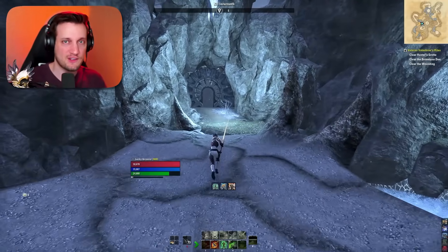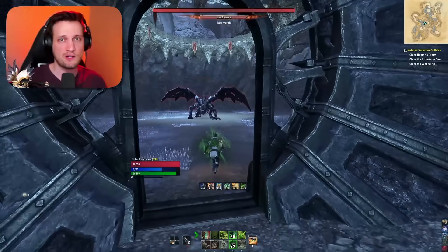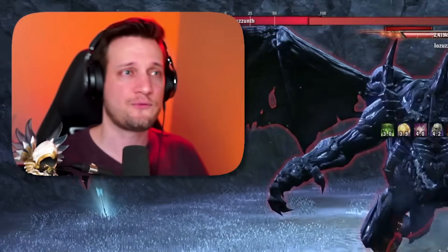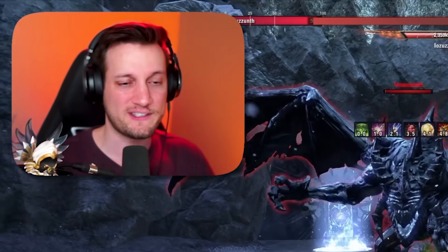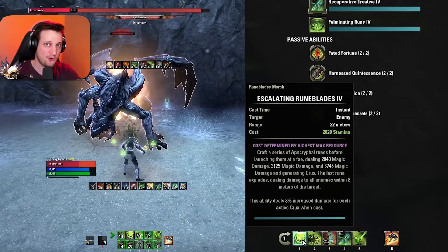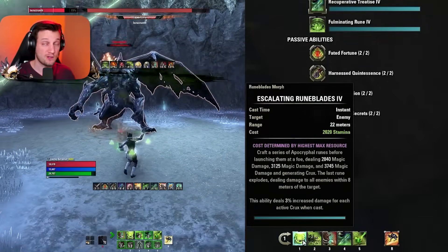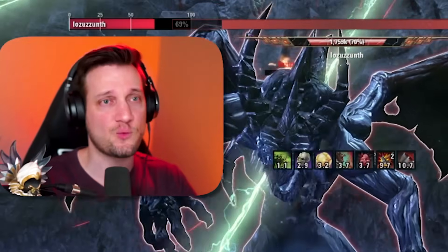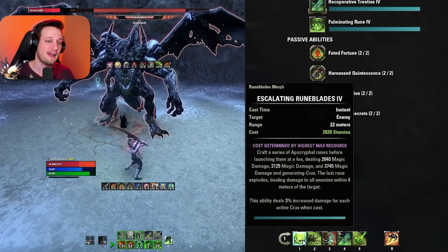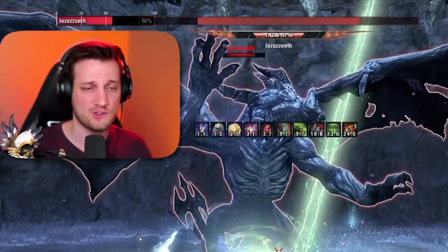Now let's go over the skills. The Arcanist is a little different from anything else in ESO, so if you've never played it before, pay attention especially to how crux are built up and spent. The first skill is Escalating Rune Blades — this is our spammable and our crux generator. It's a really satisfying spammable because it throws three projectiles at the target doing great damage, and then the third one hits and does AoE damage, so it has good single target and a nice bit of cleave at the end.